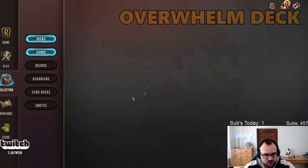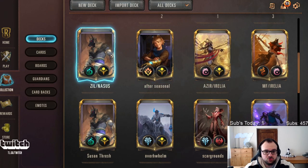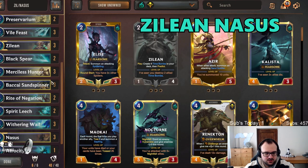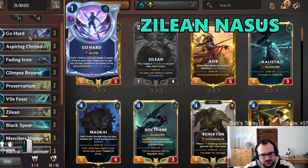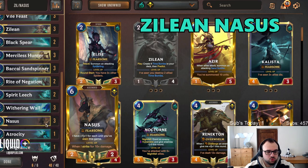One more deck that was kind of new, and after playtesting it feels extremely strong — you can play Zilean Nasus. This is an iteration of Trash Nasus but plays at a different pace; it's sort of a control deck that just stalls. The downside is that Go Hard makes your Nasus harder to find. Sometimes you won't find Nasus when you actually need it because Go Hard and Zilean shuffle cards that prevent you from drawing Nasus to hand.